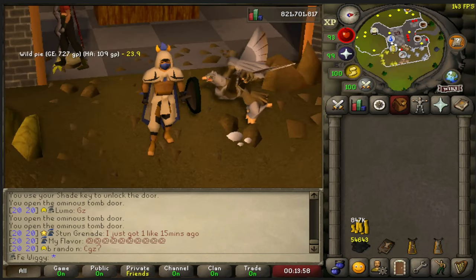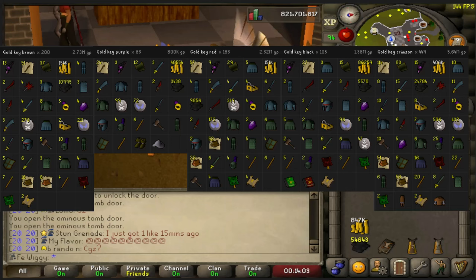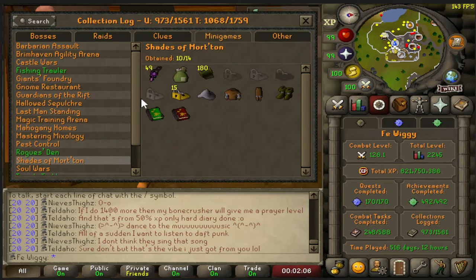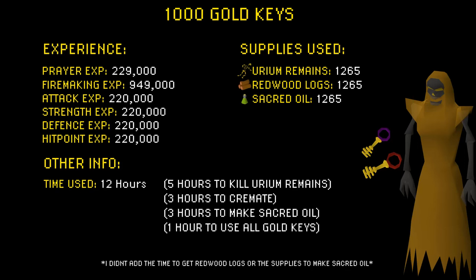The final loot comes out to be 13 million GP. And we also got in total 9 elite clues, which is slightly under the drop rate. For the collection log we are now 10 out of 14, with 49 amulets of the damned, 15 gold locks, and one of each of the outfit pieces and the 2 books — and those you can't get any duplicates from.